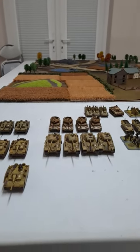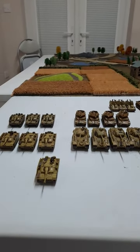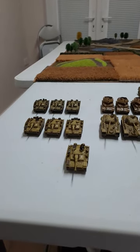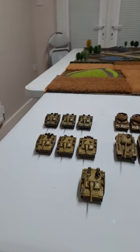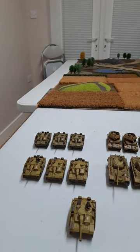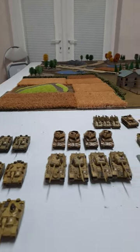Here we have a 100-point list from the Berlin German book. It is a Clausewitz Stug assault gun company. The HQ is one Clausewitz Stug, then we have three STU Hs, four Battlegroup Late Panthers, three Stugs, and four Battlegroup Ostwinds.